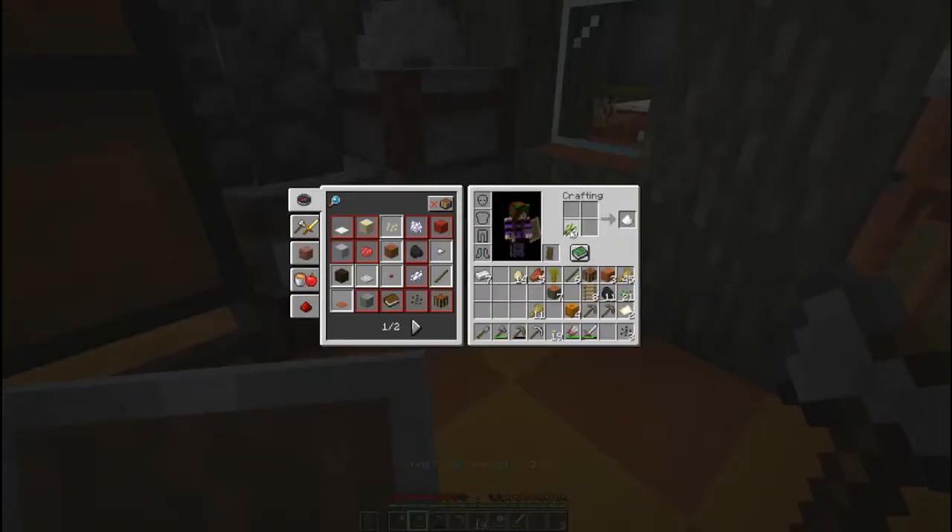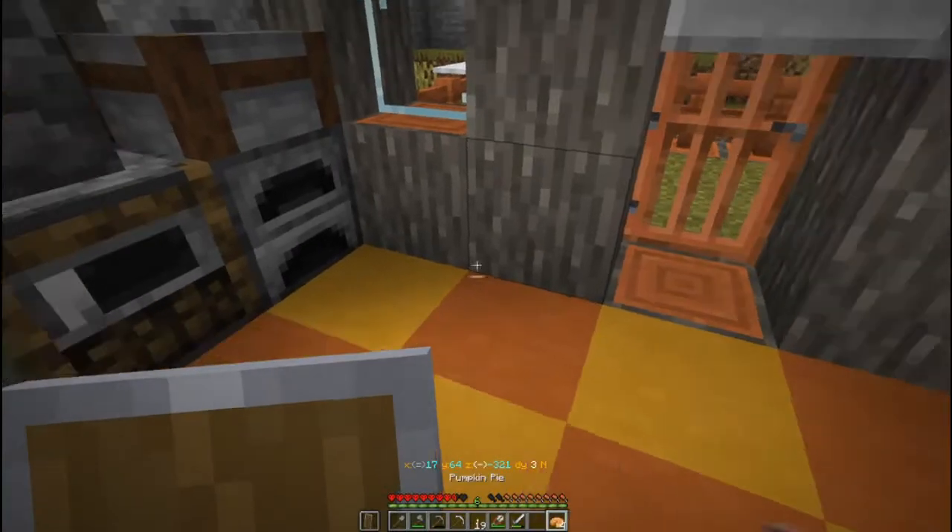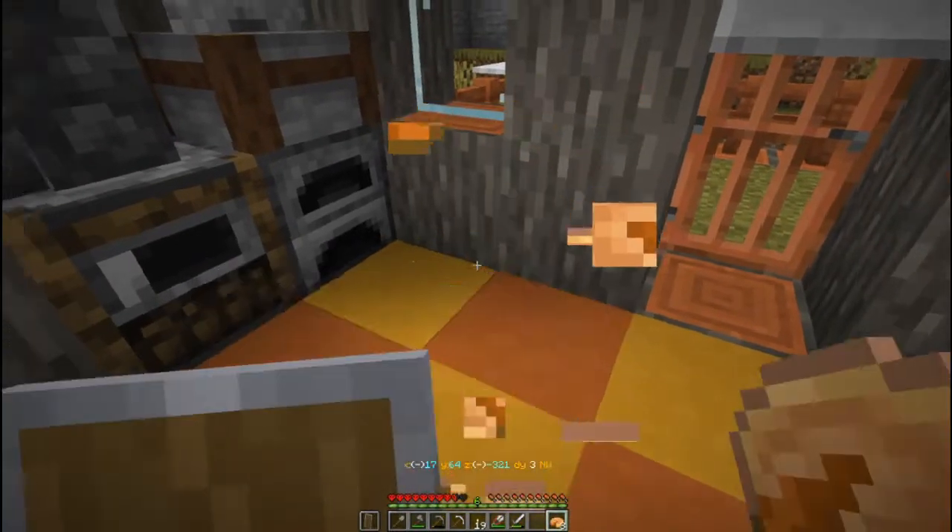We've got four — one, two, three, four. And now we can make it. Yay! I can eat. Let's eat and gain our health back. Let's put some of this stuff up and keep these for right now. We got more of that, and we've got wood. What did I do with my wood? I put up my wood — I don't know why I did that.